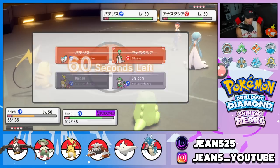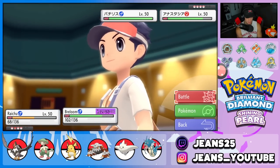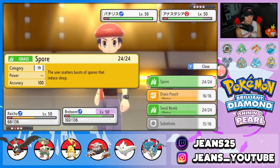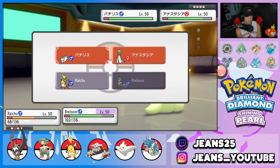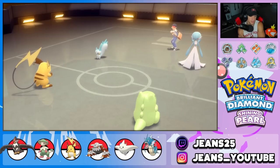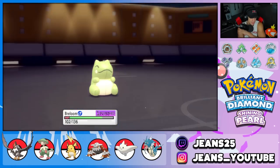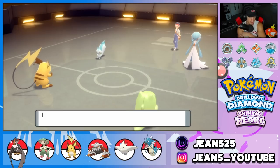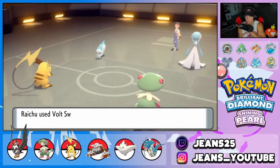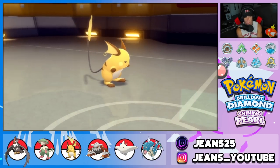I consider Volt Switching out here. I decide to Spore Gardevoir instead — putting it to sleep. Opponent goes for Moonblast, taking off the Sub — that's fine. Volt Switch lands and I bring out Togekiss to fire Dazzling Gleam across the board. Gardevoir poses too much of a threat so getting it to sleep is the priority. I chip it with Volt Switch and Gleam.